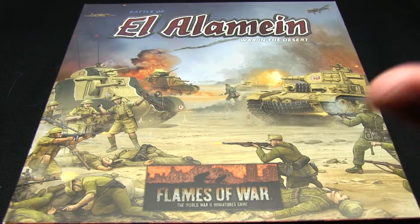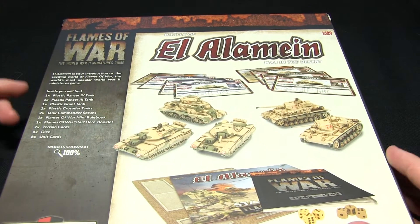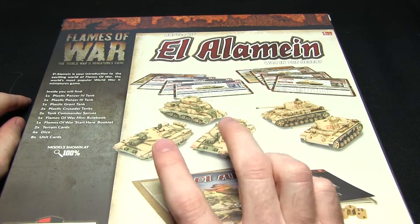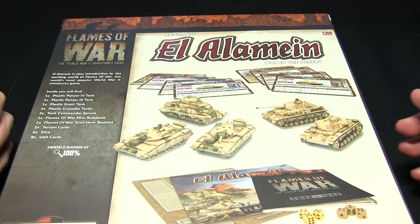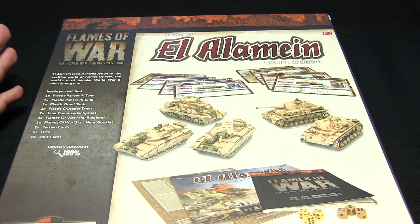This features the British and German forces facing off against each other. If I flip the box over, we can see the content more clearly. We get a Panzer IV tank, a Panzer III tank, a plastic Grant tank and two plastic Crusader tanks. We also get some Commander Sprues, a Mini Rulebook, a Starter Rulebook, Terrain Cards, Dice and Unit Cards as well.